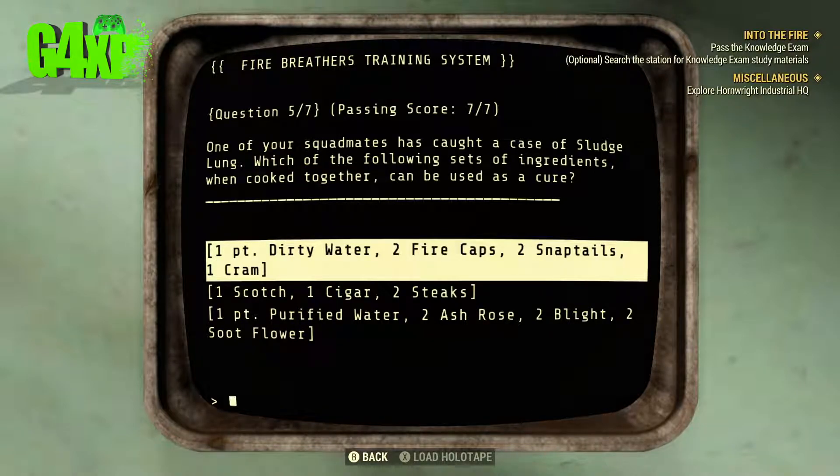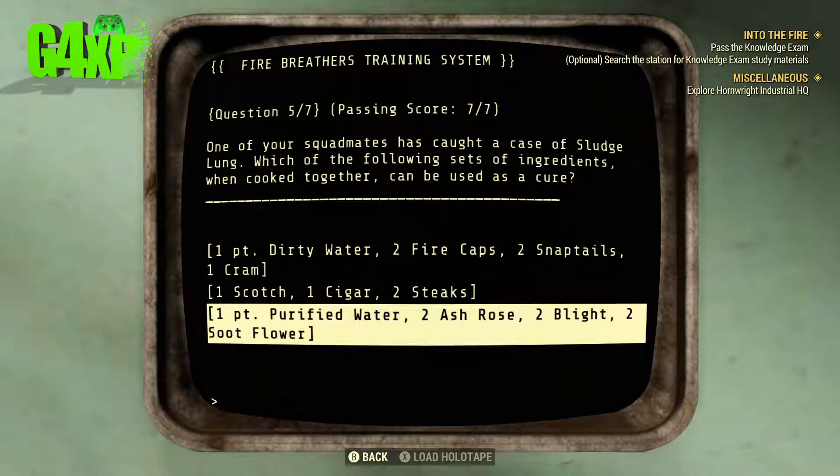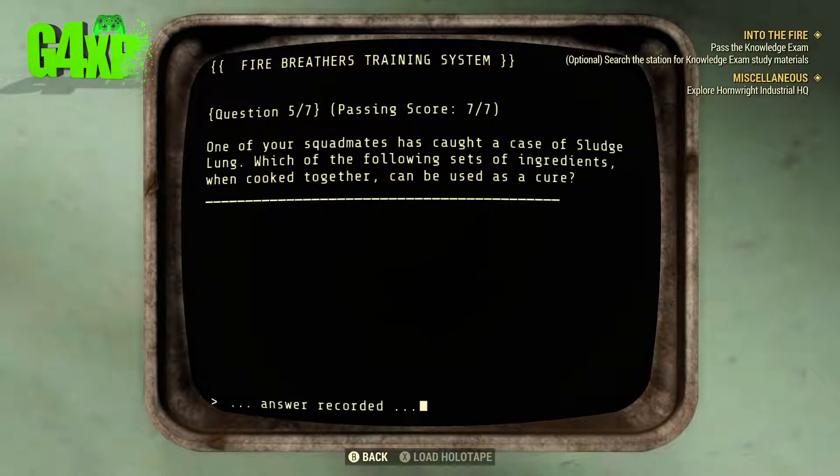Question five: One of your squad mates has caught a case of sludge lung. Which of the following sets of ingredients when cooked together will cure it? I think purified water, ash rose, blight, and soup flour.